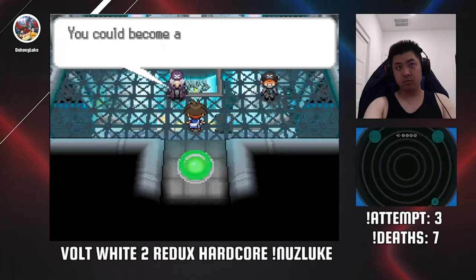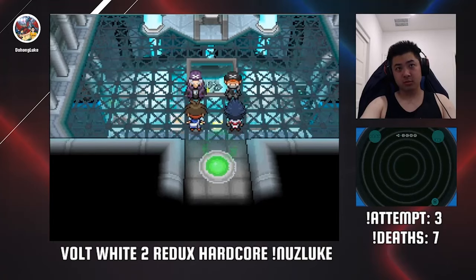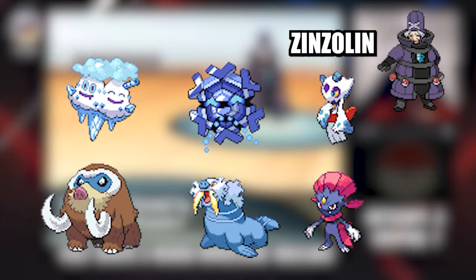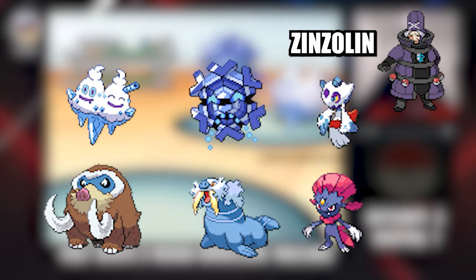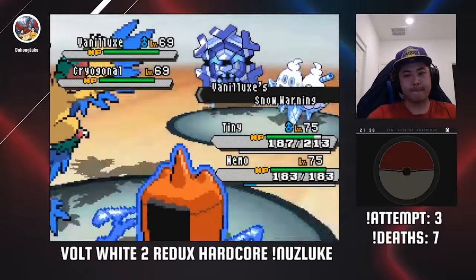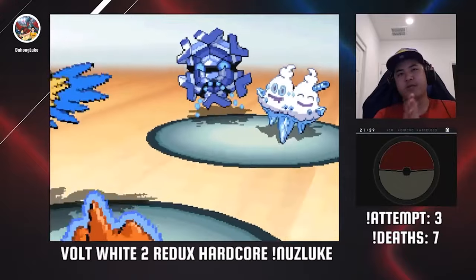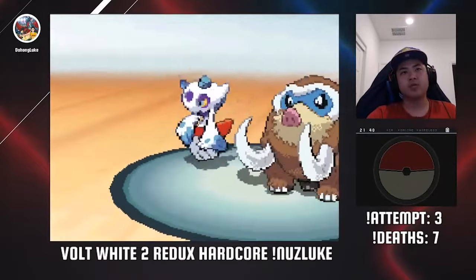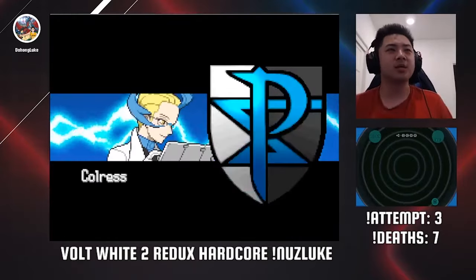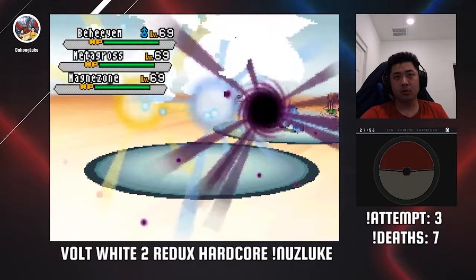Before heading to Victory Road, I put an end to Team Plasma's schemes. Reaching the Plasma Frigate, there is a tag battle with Hugh against Zinzolin and one of his goons, then a double battle against Zinzolin solo. His team has Blizzard — which never misses in hail — and abilities that benefit from hail. My strategy was to lure out the Walrein as it poses no offensive threat, making it easier to target the other side. Archeops handles Cryogonal and Vanilluxe, Excadrill beats Frostlass, Rotom and Dewgong handle Mamoswine, and Infernape destroys Weavile. Next I battle Colress in a triple battle, which ironically made it easier — I was able to beat him in 3 turns using primarily the trio of Fire types: Infernape, Darmanitan, and Volcarona.